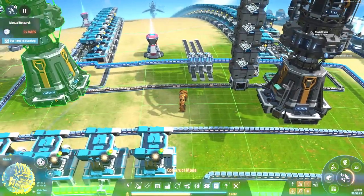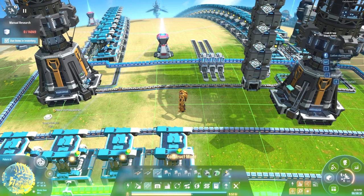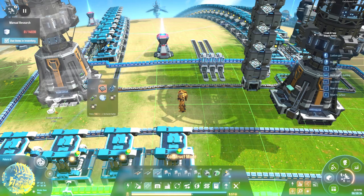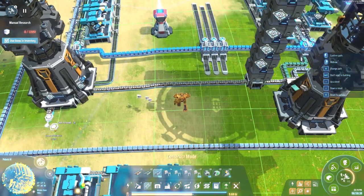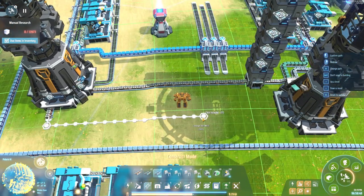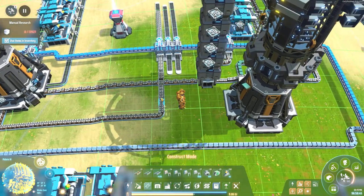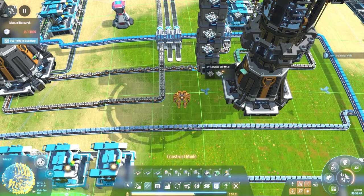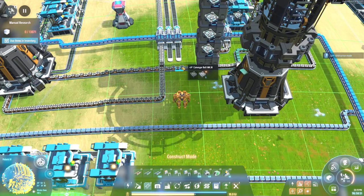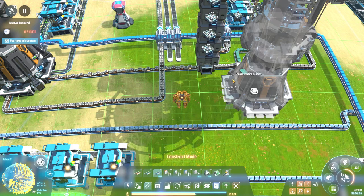I'm going to bring it back around this way, because you want your stuff coming out of the logistic centers. If they come out of the logistic centers, you're going to get a bigger stack of materials — these are all going to be stacked in eights. If you take them out elsewhere, some will be in fives or a little bigger, but you want to take them out of the logistic centers because you get a bigger stack.